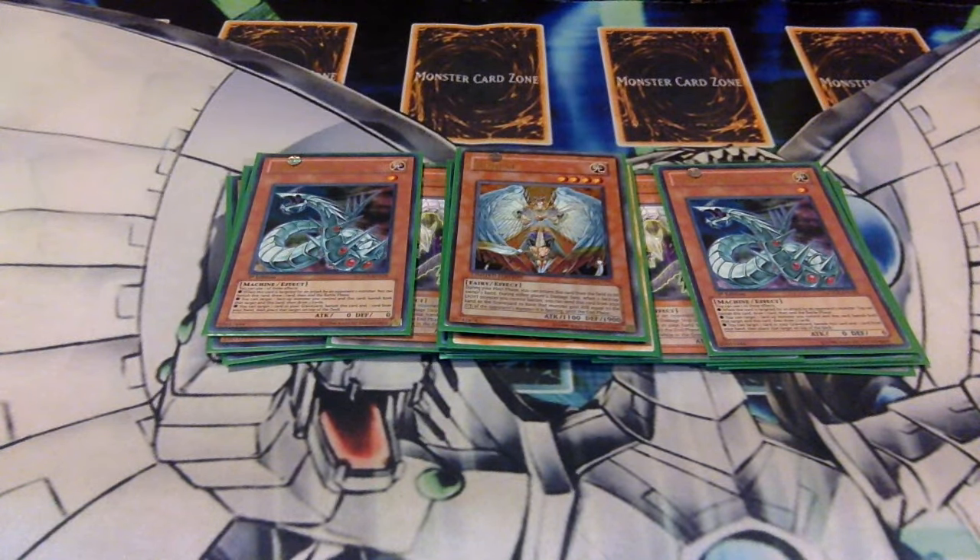Honest is very handy. Running one to two is suggested — occasionally a second one is not a bad idea. My opponent was actually a Pepe player who Forbidden Chaliced one of my Valleys and attacked it thinking he could get through. I used Honest, and it took me a second to remember the Chalice gave me an extra 400, so his monster died and mine stayed so I could use it next turn.